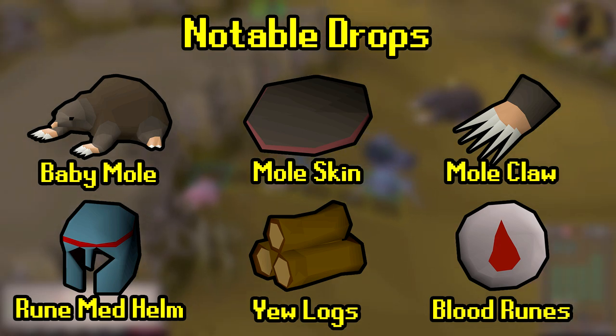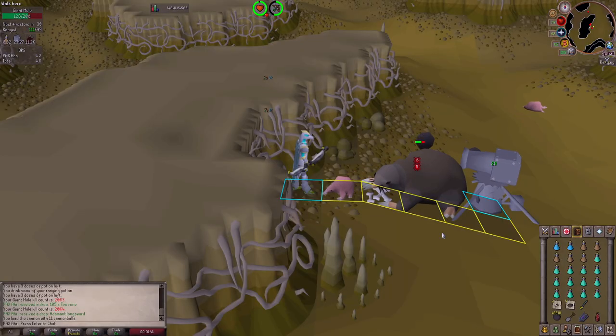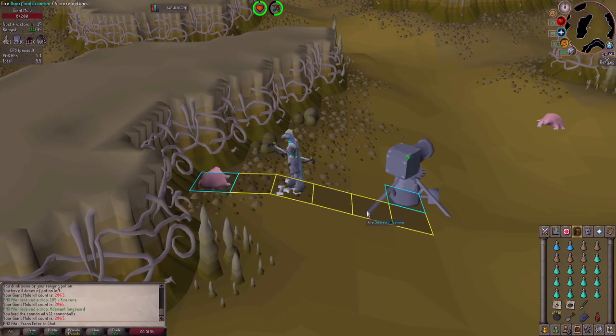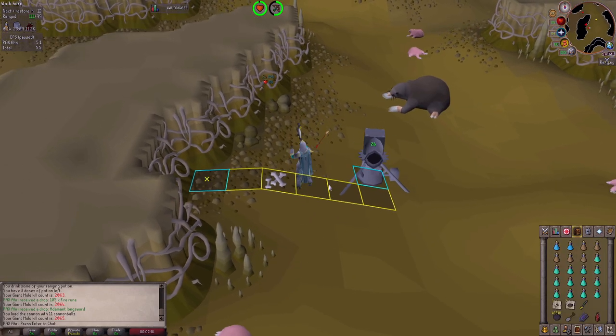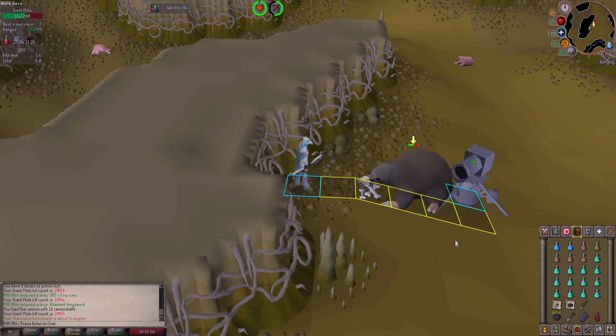The most important part and the reason why we're going for a thousand kills: not only do I need saradomin brews as an Ironman, but the baby mole has a 1 in 3,000 drop rate. Going for a thousand kills, maybe we can get it. That is the goal for this video — minimum a thousand kills, trying to get that baby mole pet as well as stocking up on saradomin brews. Let's get right into the gear setup.